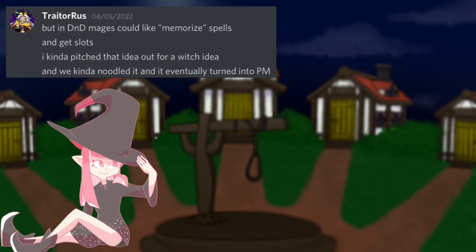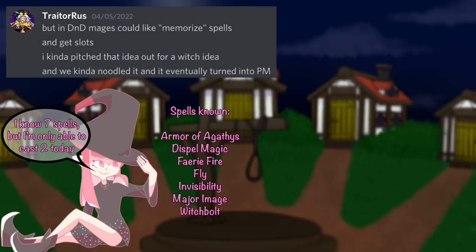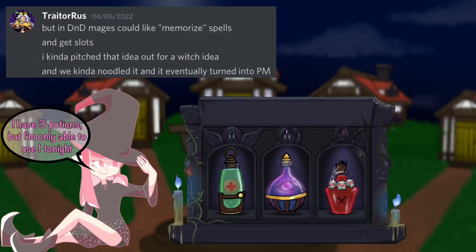To give an oversimplified explanation, a mage such as a warlock has many spells they are capable of using, but must choose just a few to use on any given day. We can see parts of this in Potion Master's final design — you're capable of using many different potions, but must choose just one to use on any given night. The devs wanted Coven to be viable as their own faction, but wanted to remove the promotion mechanic of Mafia, so they went with role ideas capable of killing on their own, which is why one of the potion options deals an attack.